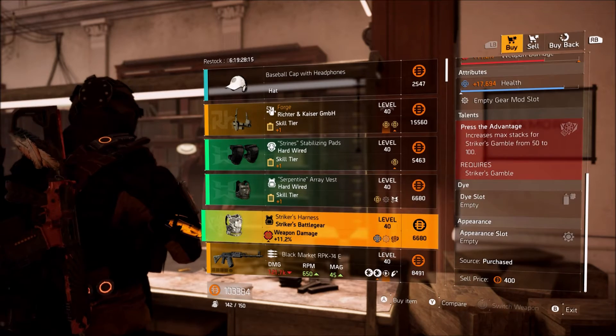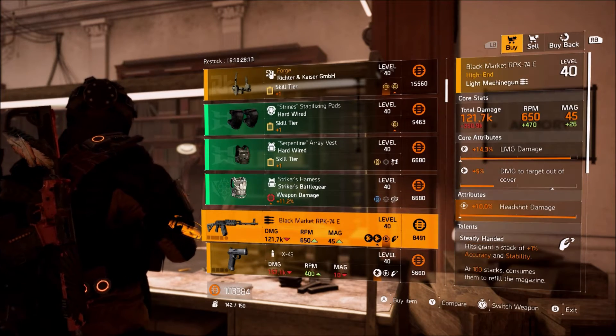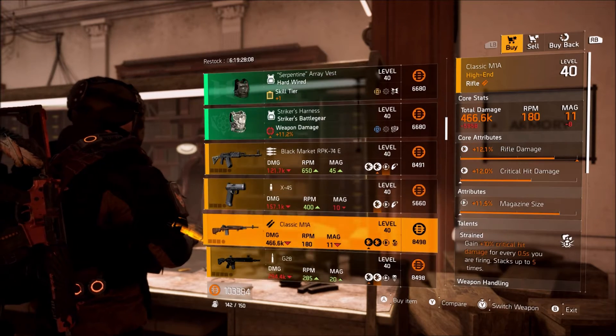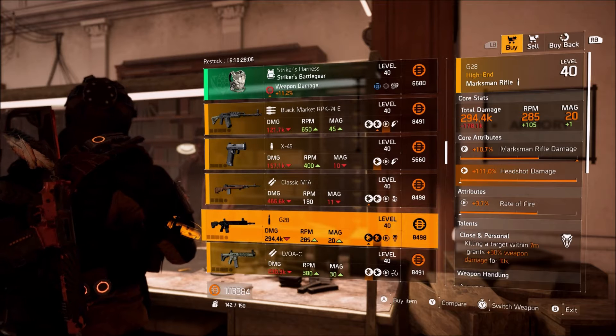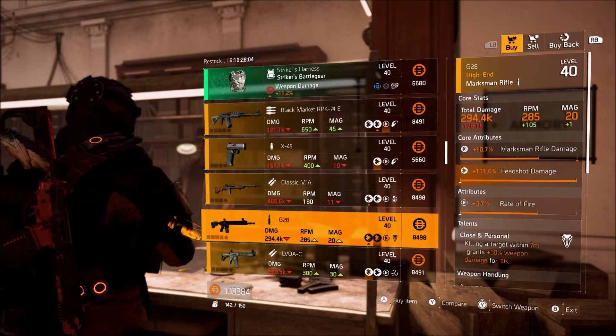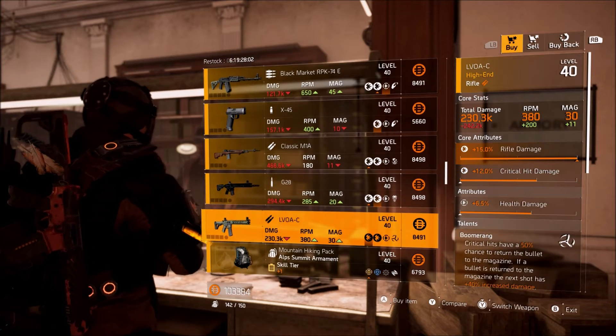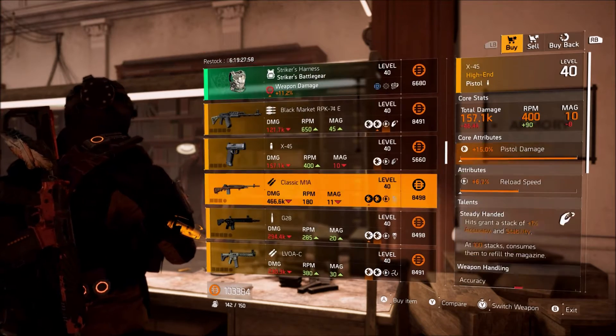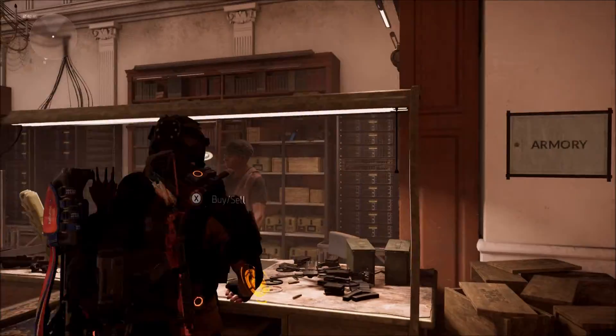I'm going to scroll through more of this stuff. They are selling max headshot damage on the LMG and also max pistol damage on the X45 if you guys need that, max headshot for the G28 — this is a marksman rifle — and max rifle for the LBYC if you guys need that. So four items you guys can add to your stat library, but other than that that's all they're really selling at the base of ops.